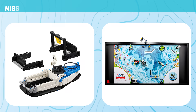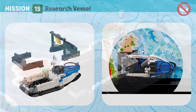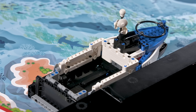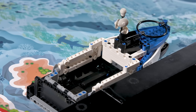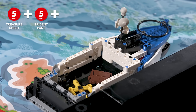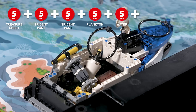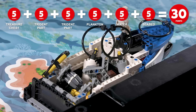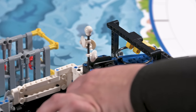Mission 15: Research Vessel. Deliver the samples and artifacts that your team has collected to the research vessel and securely dock it at the port. Score if any of the following are at least partly in the research vessel's cargo area: treasure chest, trident parts, or each sample. Score if the port's latch is at least partly in the research vessel's loop.